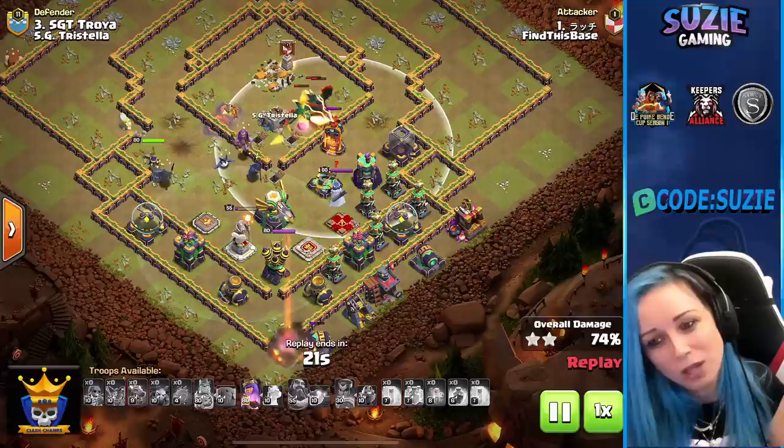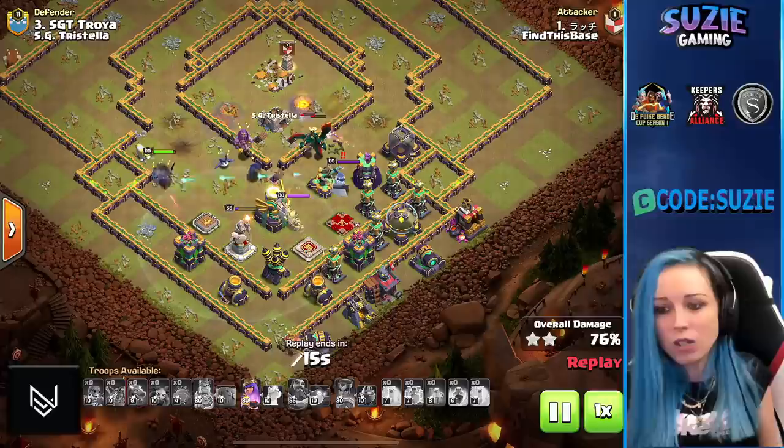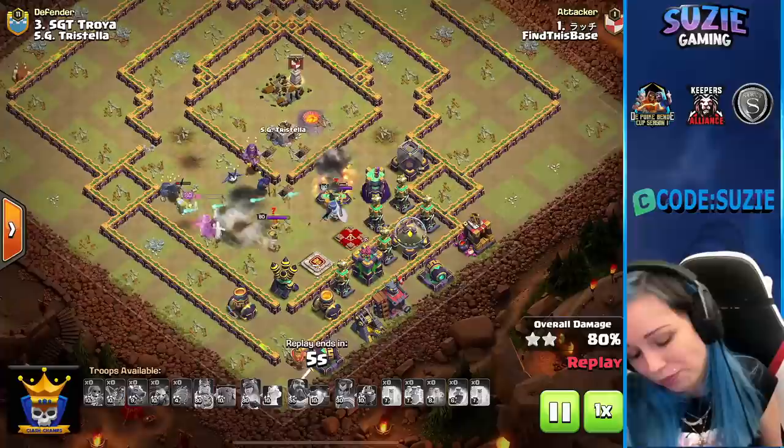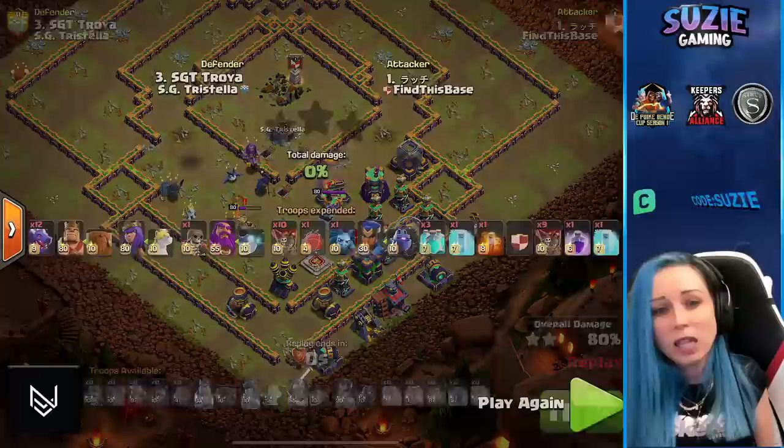Dragons going for the multi-inferno but all of them are so low health. We needed better value from the three Clone Spell — we invested three Clone Spells and got the town hall and some defenses but sadly not that value. Way too much investment. Very nice try from Find This Base — hitting 80% two-star, which is still very decent.